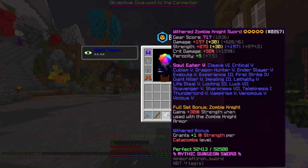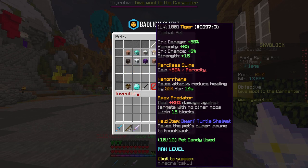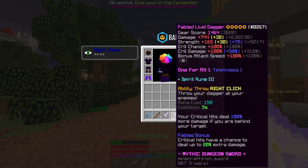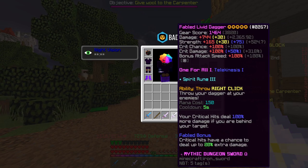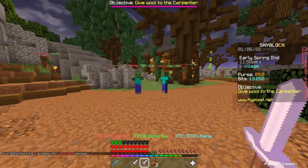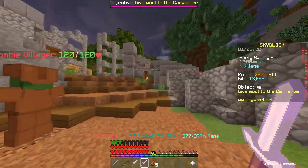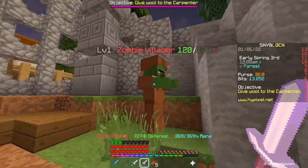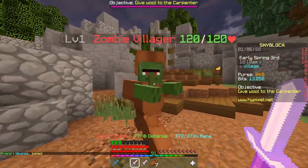Now let's see how much damage this can really do. It doesn't have One for All, it has Soul Eater, so it'll be a bit more inconsistent and dependent on what was hit last. To give it the best chance, we're putting on Necron armor, equipping a Tiger pet, and using a One for All Living Dagger as the control weapon. The Living Dagger does about 125k per hit.